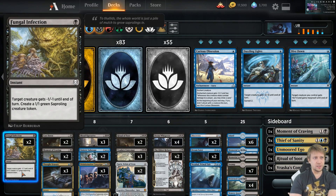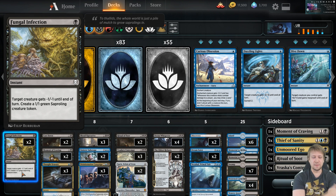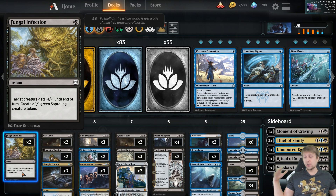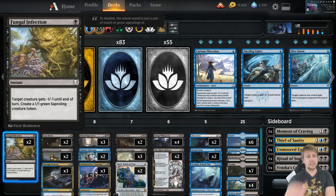For removal, we have two Fungal Infections. These are for all the birds and elves, and it's also a nice blocker oftentimes against non-trample creatures. It's good against Explore creatures — a lot of people are playing Explore right now. Before the Explore happens, you can use the minus one minus one on it, so even if it would have become a 4/3, it dies first. It's also instant speed; Dead Weight gets suggested a lot, but the instant speed might be better sometimes.